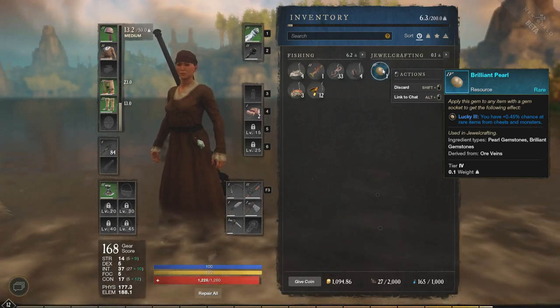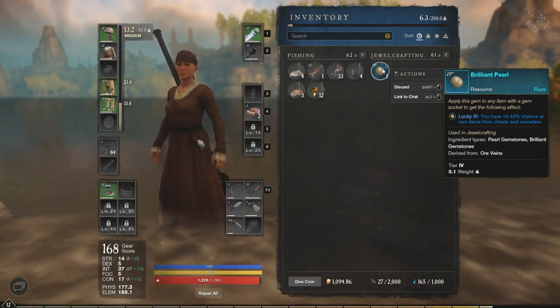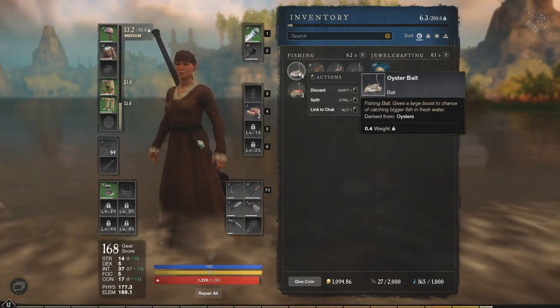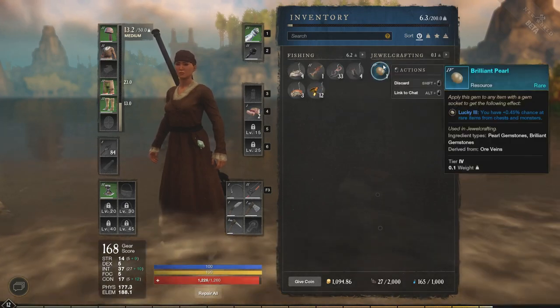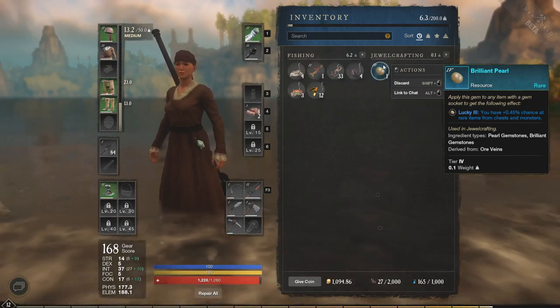That's not too bad. This is really useful because the oyster bait is the best bait for large fish in fresh water. And of course the pearls — people are going to want those. So if you get one of these early on in the game, it might be best to sell it later when the price is worth it.